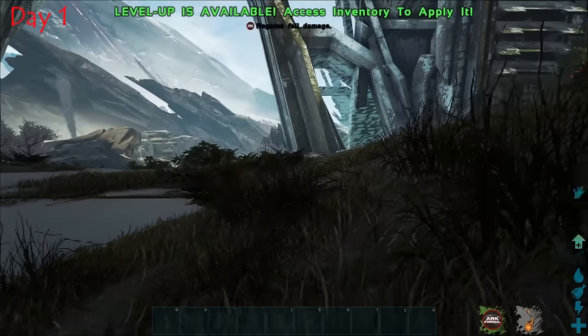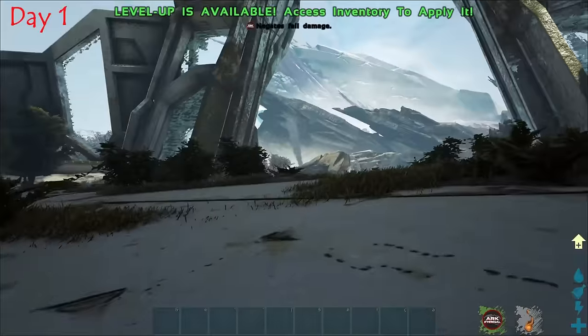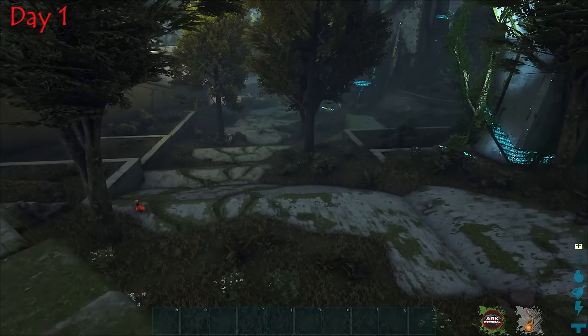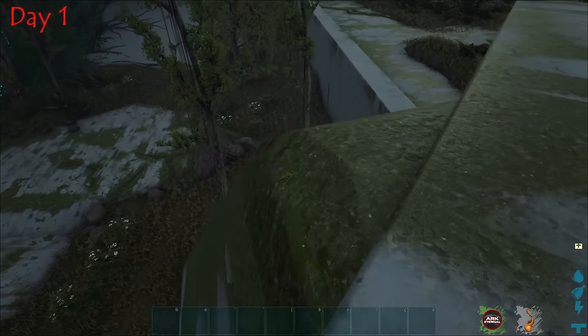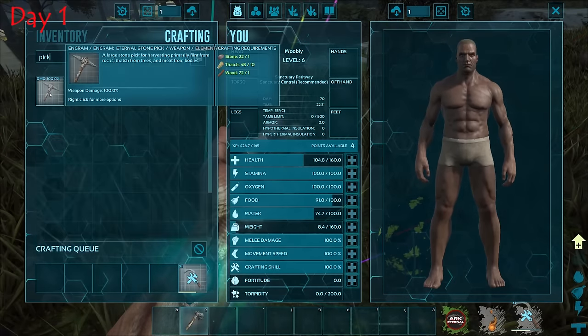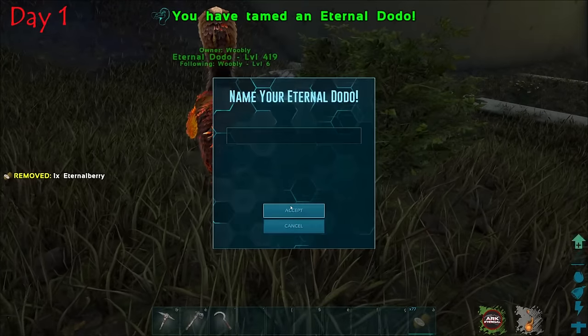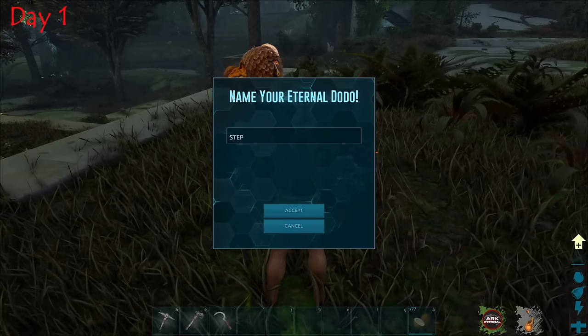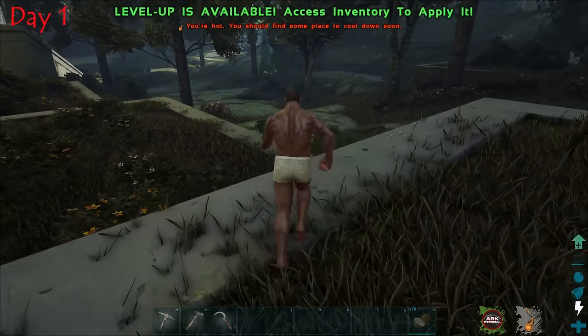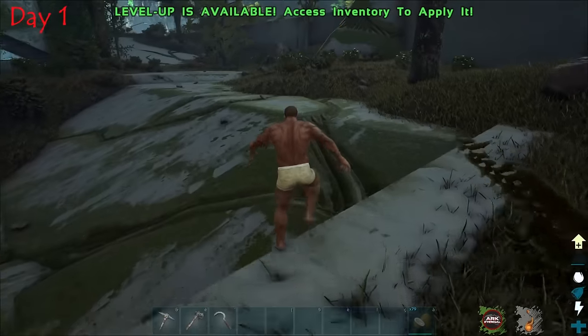We started off as a naked man trying to survive. I checked my surroundings and quickly went for some basic resources. I then saw a dodo just chilling in the grass, quickly crafted some tools, and used some eternal berries to passive tame it. I named it 'Stepdodo' — and what are you doing, Stepdodo? At the moment I thought it was funny, but now I'm thinking... not really.